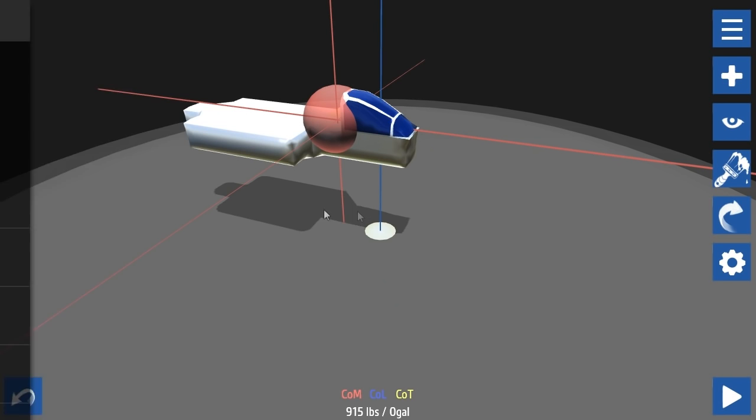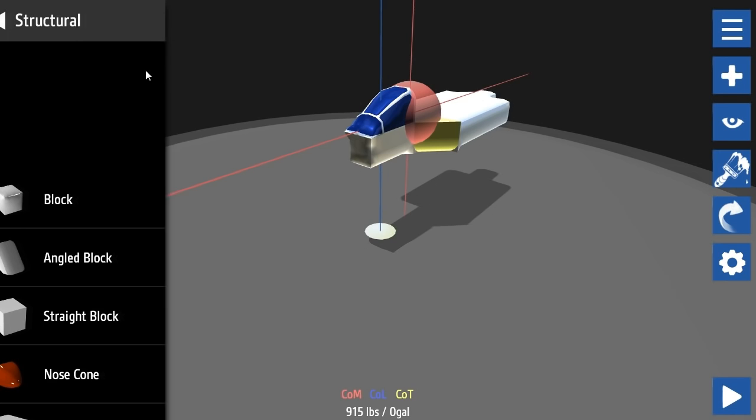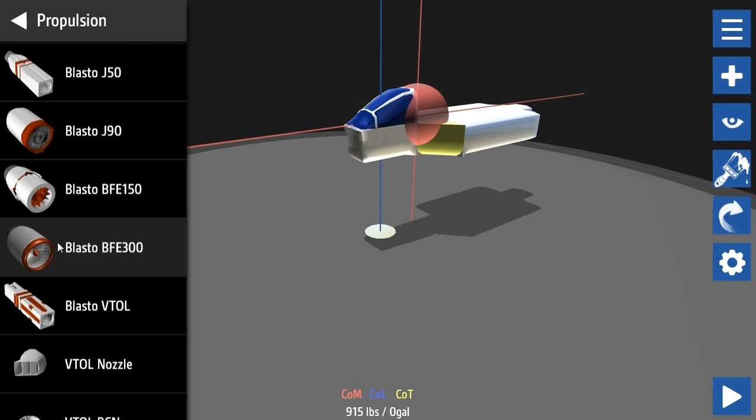Let's look at the propellers and other forms of power we can use. We've got propulsion, fuel tanks - I didn't even need to worry about that last time. There are fuselage inlets and some jets. Oh, that one's four thousand pounds - that's not going to work, we'll scrap that.